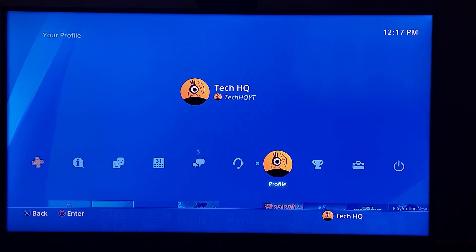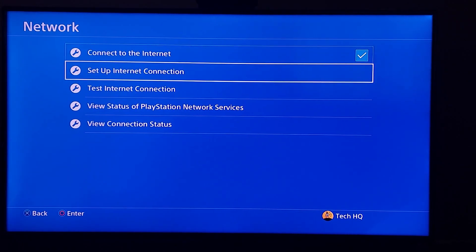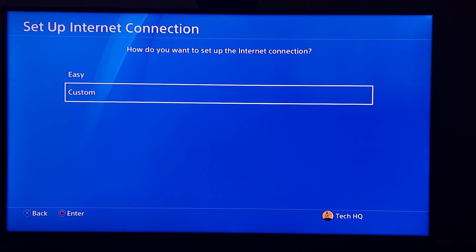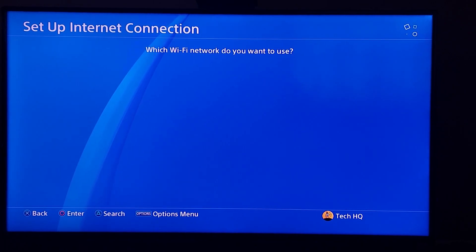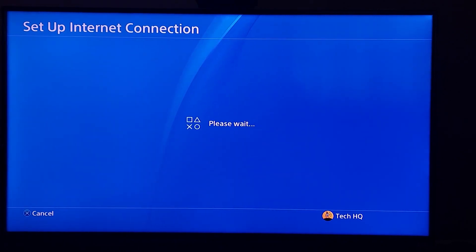Scroll down and go to Network, then go to Setup Internet Connection again. Whether you're using WiFi or LAN cable makes no difference for this step — select Custom. Then connect to your WiFi network. You can press triangle on your controller to find your network on the PS4, then select your WiFi network and wait a few seconds.